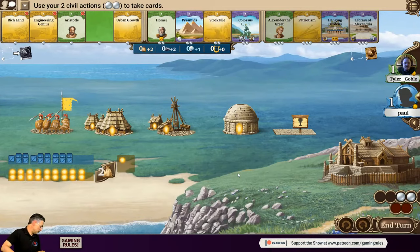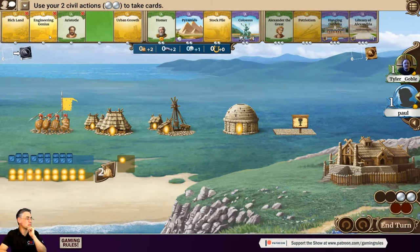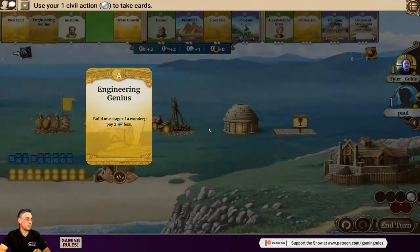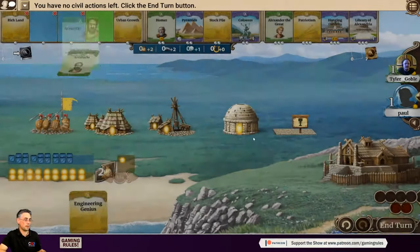Paul goes against taking a leader and instead takes Engineering Genius — it effectively saves two resources and allows building an early wonder easily. The other reason is that Aristotle is his favourite age-one leader, so this lets him take both. His other option was Pyramids or Colossus, but he's going with Engineering Genius and Aristotle. Turn done.